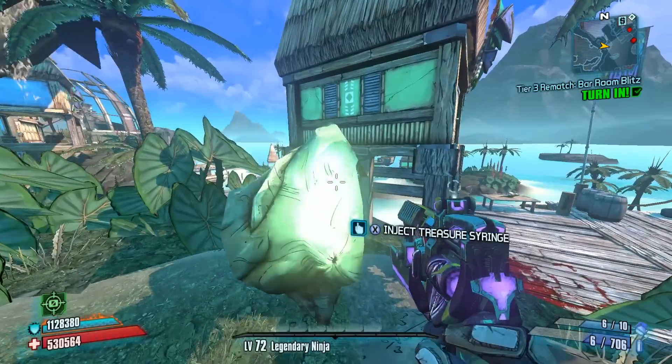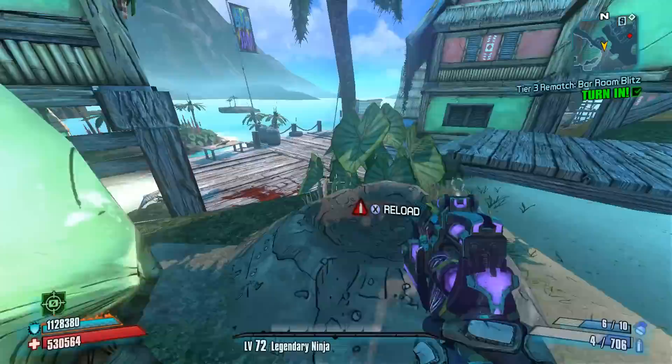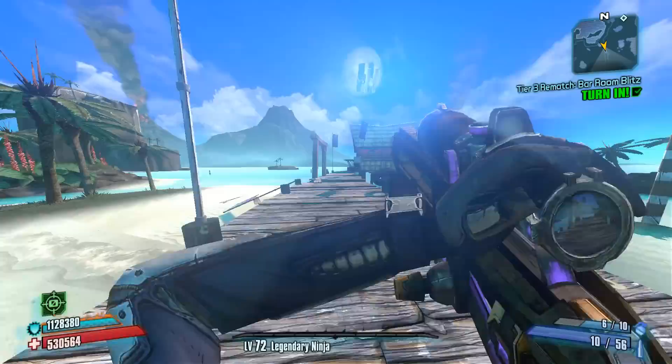What's up everybody, it's Man of Low Moral Fiber here, my name's Luke. Right now I'm looking at a treasure pod that's asking us to inject a treasure syringe. There are actually three of these pods here in the fifth headhunter pack for Borderlands 2 called Sir Hammerlock vs. the Son of Cromorax.